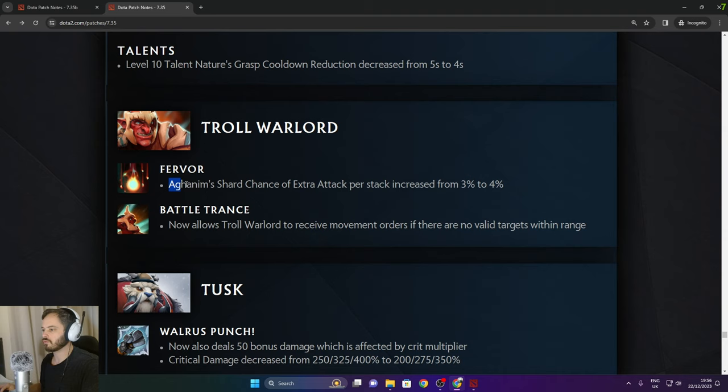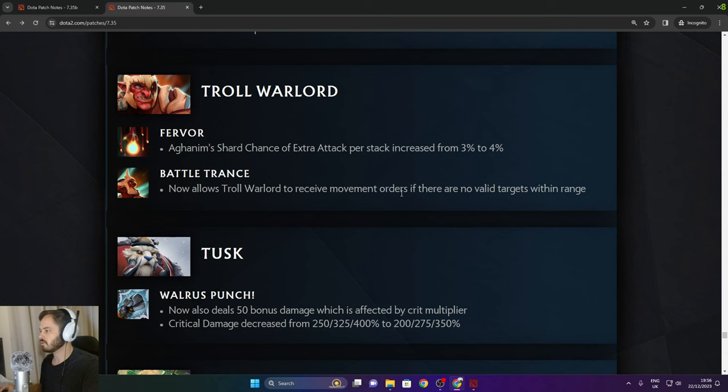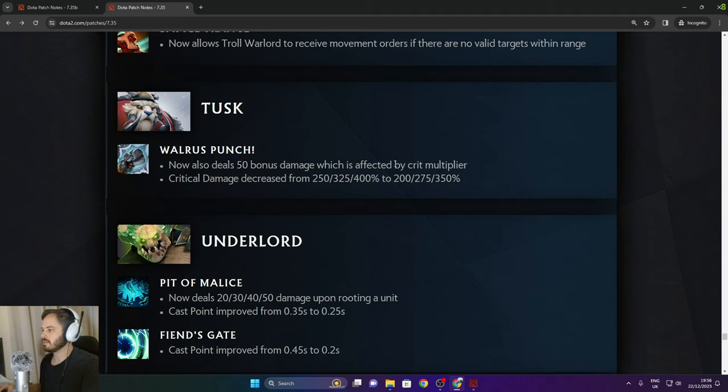Troll Warlord: Fervor Aghanim Shard extra chance of extra attack per stack increased from 3% to 4%. Battle Trance now allows Troll Warlord to receive movement orders if there are no valid targets within range — thank god. Toss Warlord Punch now deals 50 bonus damage affected by crit multiplier. Critical damage decreased by 50% in the late game.